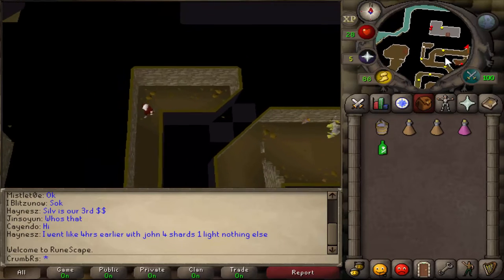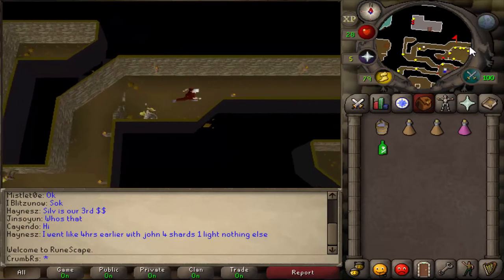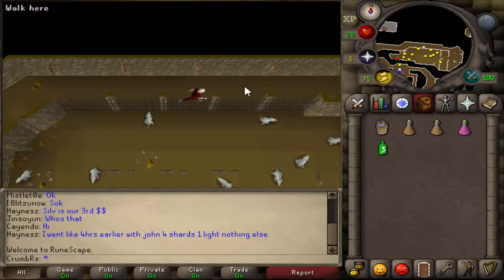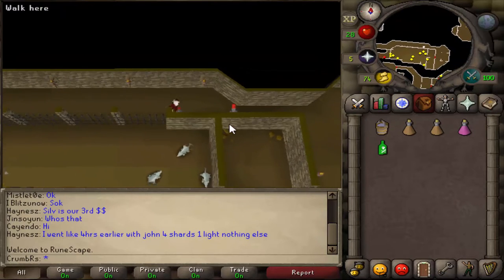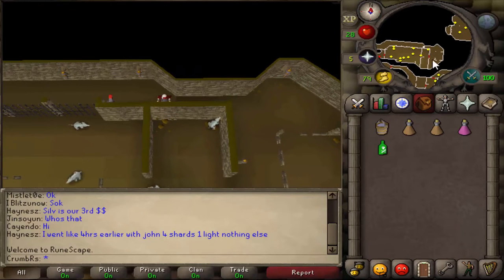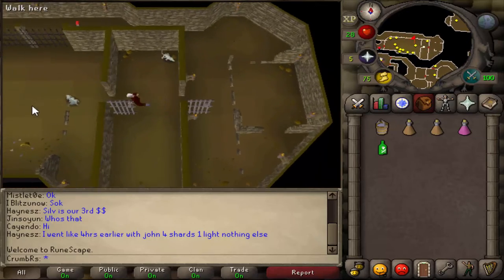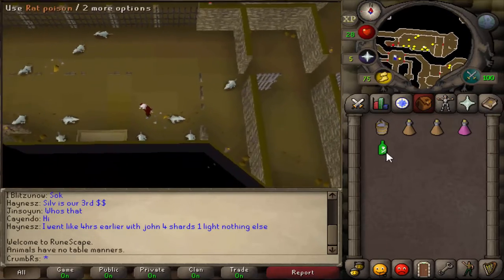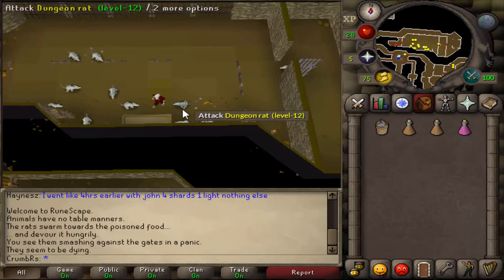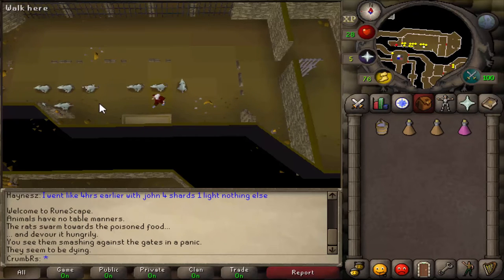Now we need to head back through the northeastern path of this little area until we hit a couple of levers. Once you've come across the levers, go ahead and pull both of them. Then let's head into the rat area, which is just to the south. Once in here, there's a food trough located on the southern side — use your rat poison on it. A short cutscene will occur of all the rats feeding, and then they will all die.